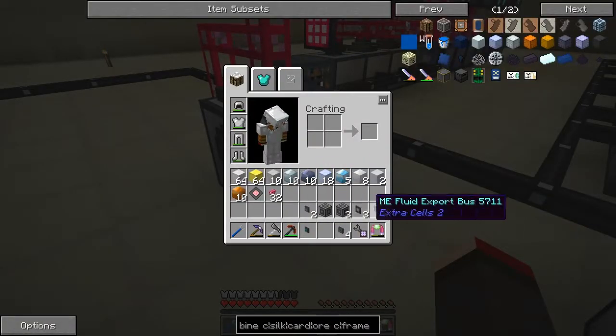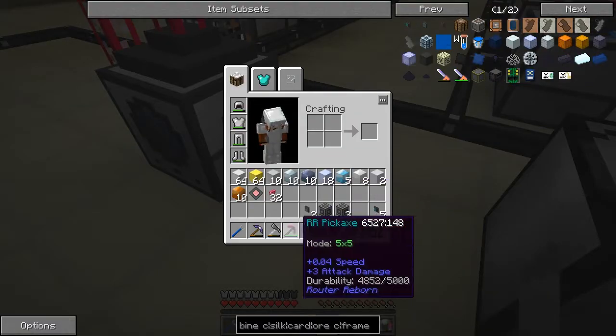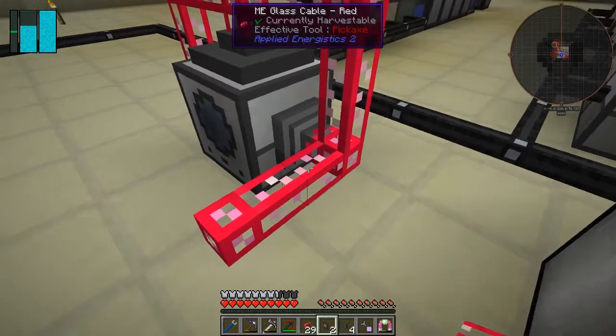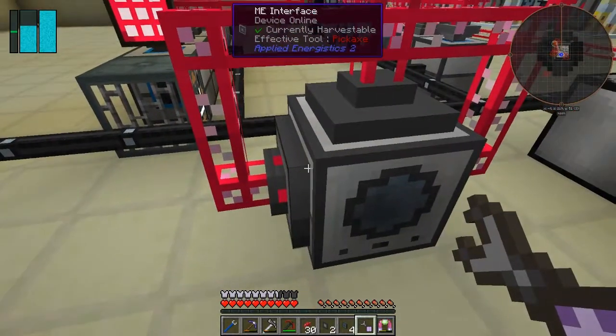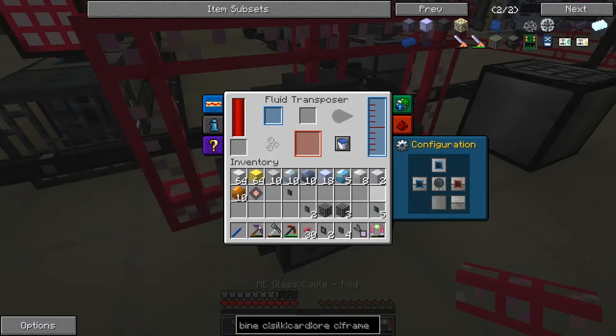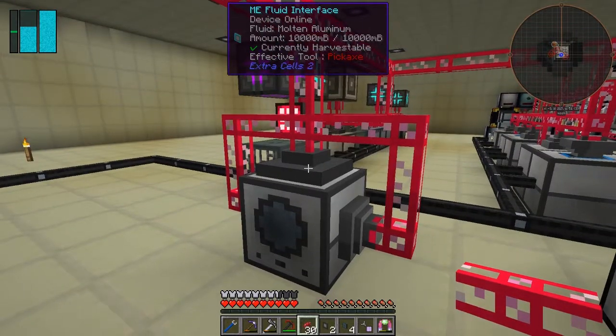What I wanted here was the ME import bus like that, and then we cable this one up. So now we should be able to automate this. I want to get a block of aluminium of the right type — the block of aluminium from Tinker's Construct is the one we want, and a block of aluminium from Foundry is the one we've actually been using in the past. Let me just double check.